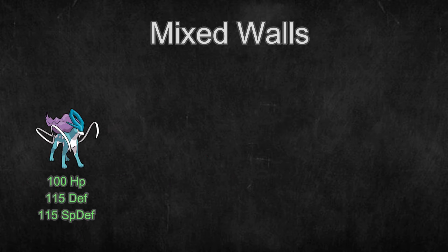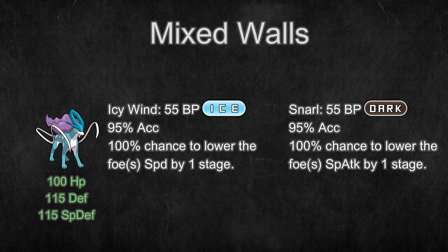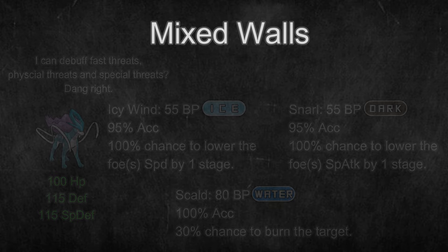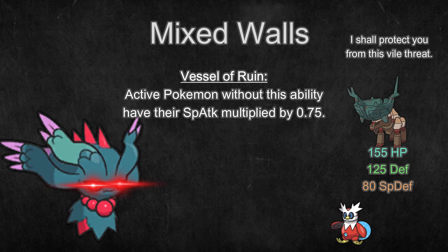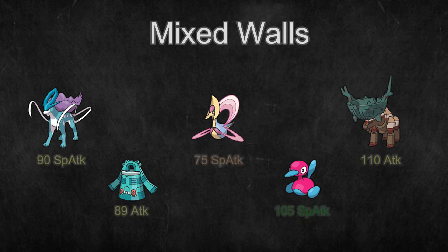Pokemon like Suicune can use moves like Icy Wind or Snarl to lower their opponent's stats, or can use moves like Scald to fish for burns to cripple physical attackers. Ting-Lu lowers all other Pokemon's Special Attack stat, so it provides survivability to its partner as well. These Pokemon's weaknesses again is that they're slow and outsped by most offensive Pokemon, and sometimes they suffer from the 'all my friends are dead' syndrome, where if they're the only Pokemon left on your field, they usually don't have enough damage to close out games.